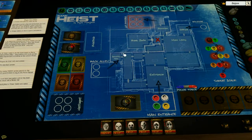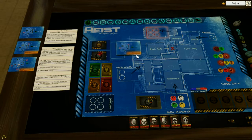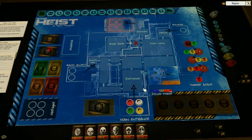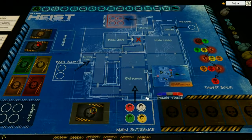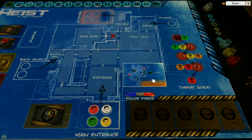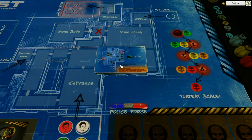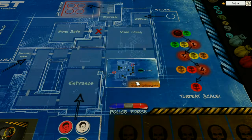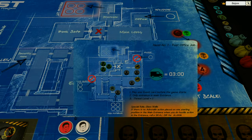Now let's go over and set up the first scenario. I'm not going to play it in this video — I'm just going to set up the game, and then we'll go to the playthrough. So, you take the scenario card, and on it — it's not the best quality but it's readable — it says Haste Number One: Post Office Job.